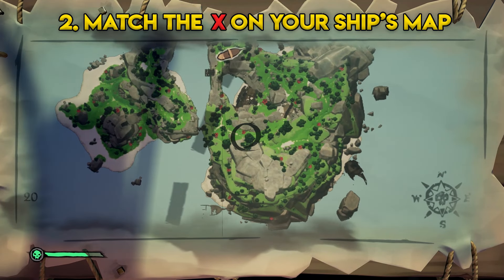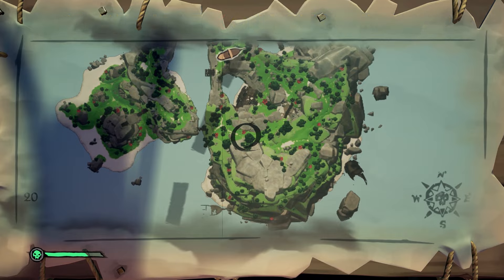Now you need to find that X on the actual ship's map. What we do is go to the roughly arrow and zoom in, and we've got a much bigger scale to work with so it's easier to see.